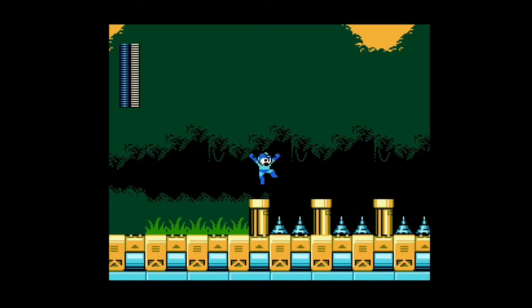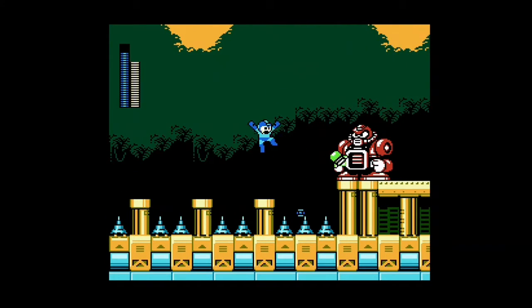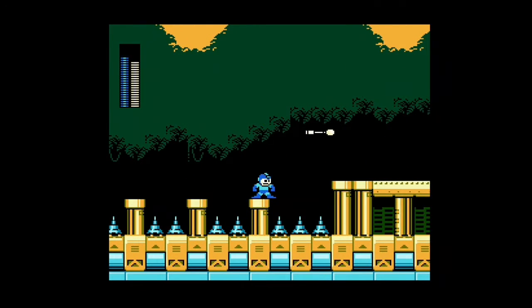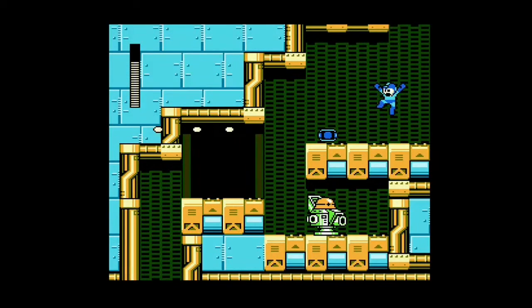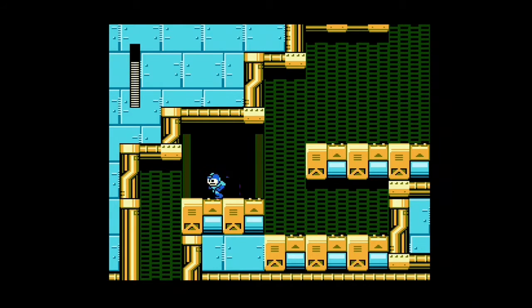I can get rid of this guy really quick by using Gravity Hold — send him to orbit. Also I can show this off: not only is Super Arrow a platformer tool but you can also use it as a weapon, and it's quite powerful. I keep failing to hit this guy and keep getting hit by those rockets, but eventually there you go — he's gone and I can continue on.